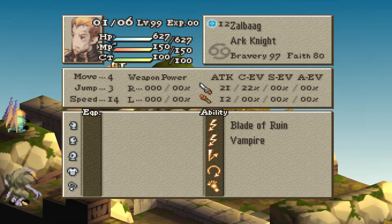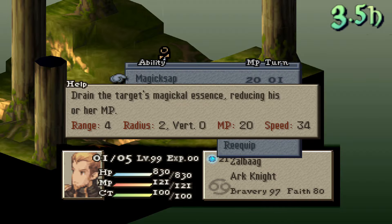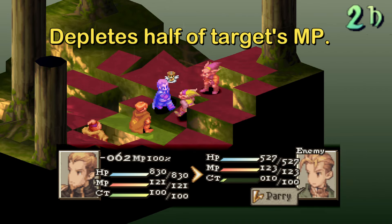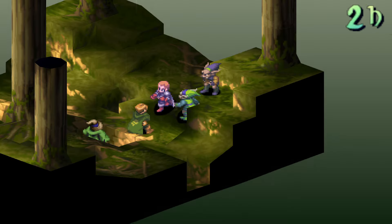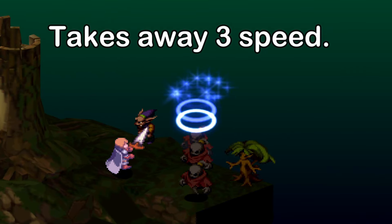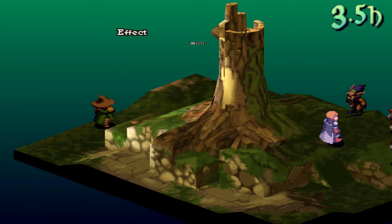Zalbag has some of the most unique abilities in the game with his Blade of Ruin. For better results with these abilities, make sure Zalbag has a higher fate stat, and use Swiftness or Half MP. His first ability, Magic Sap, is like a weaker version of the Dark Knight's Infernal Strike — I don't recommend using this one in most cases. Next is Speed Sap; it can cut a target's speed by 3, and for this reason it is arguably the most useful and best of his abilities, though Marv's Lucavi has this ability as well, making it less unique.